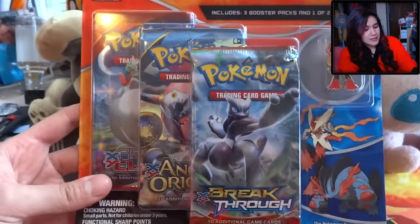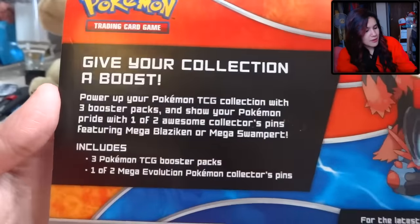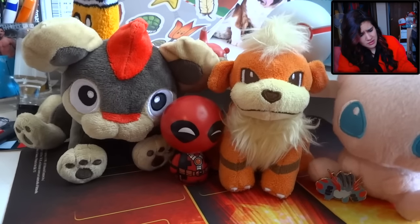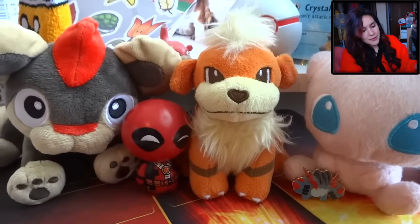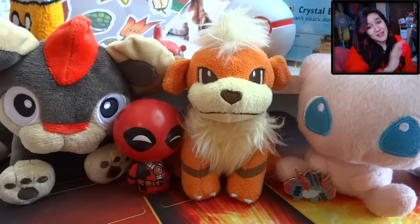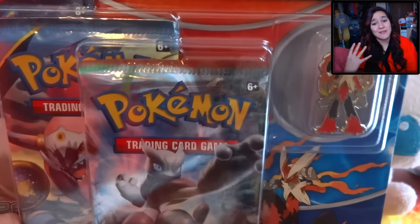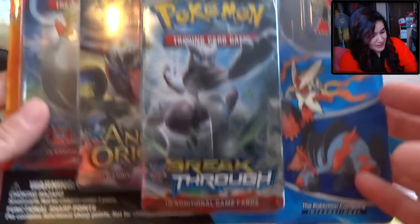It looks really nice. You can see there we get a Breakthrough, Ancient Origins, and a Primal Clash pack, as well as that majestic pin. So give your collection a boost with this awesome thing — if you like to pause and read, you can. As you guys know, the dancer does not like to read words. Also, I just noticed this right now: this is the Mega Blaziken Yax Premium Collection playmat. That was totally unintentional — I've had this out here for quite some time. I figured since we're opening something that is fire type, we gotta look fire. We gotta look straight flames with our red robe.